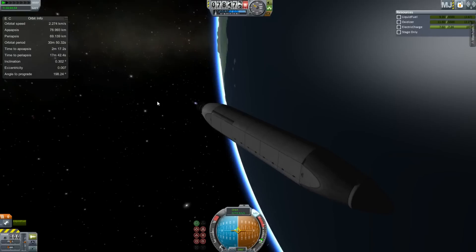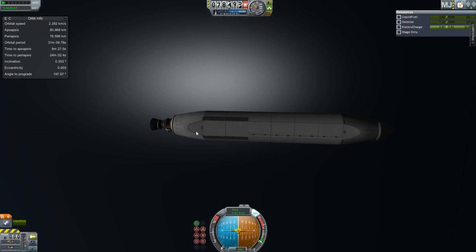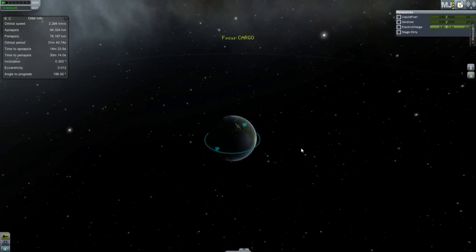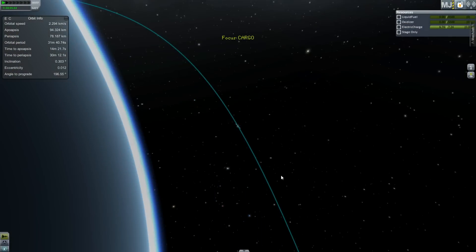You must be wondering, it is incredibly easy to make a single stage to orbit in Kerbal Space Program, and this has succeeded. But I want to do something better with this — this brought nothing to orbit except the empty cargo bay.